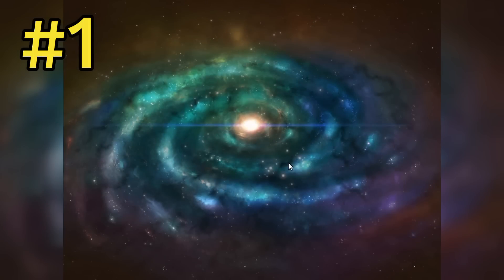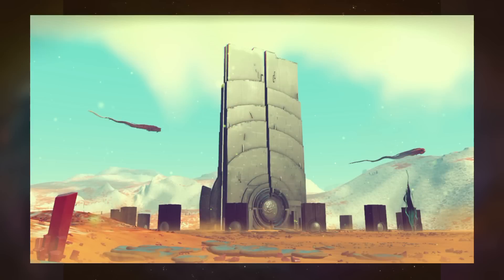Number one: portals. These are the portals that you go to on planets. Portal glyphs for the portals are only defined to the galaxy you are in. The portal glyphs in the galaxy you are in will not work in any other galaxy. New players get mixed up about this because they think they can use Hilbert Dimension glyphs with Euclid portals, and you can't. Portal glyphs are specific to the galaxy you're actually in — that's why people put galaxy names above portal coordinates they share.